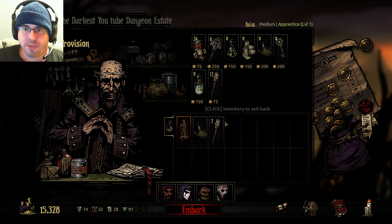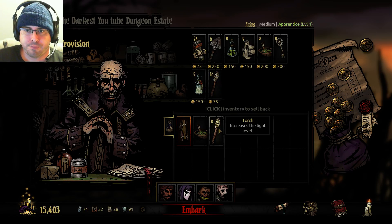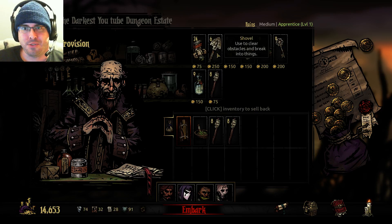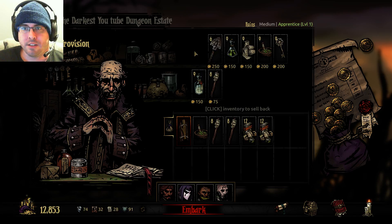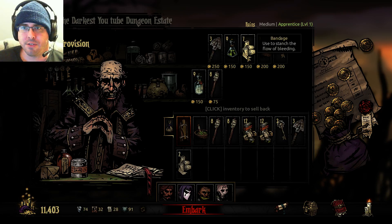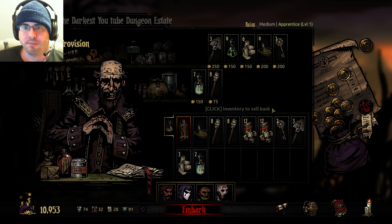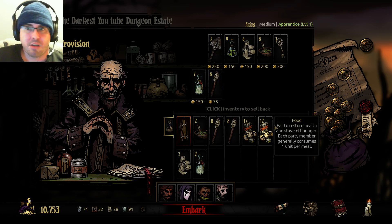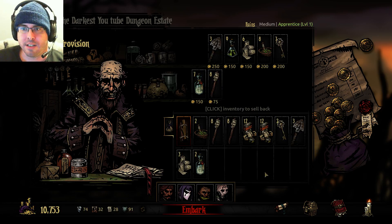I didn't do anything in the estate this time, so we're just going to chill on all of our stuff here and have a good time. One of the new features — if you shift-click, it gives you a full stack of everything, so that's awesome. We're going to bring two things of torches, all the food, two keys, three shovels, three bandages, a couple of holy water, and another herb. I think this is good. We spent $3,000 getting ready for this. We've got our shovels, food, and torches. We probably could use a little more torches, but let's see what this entails.